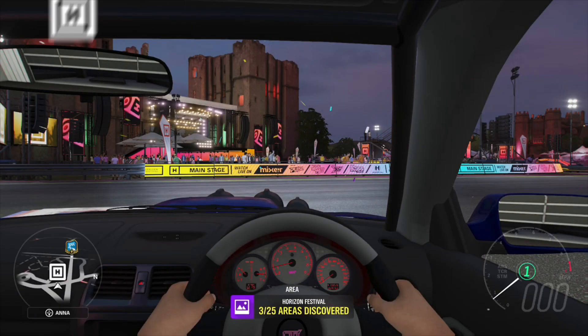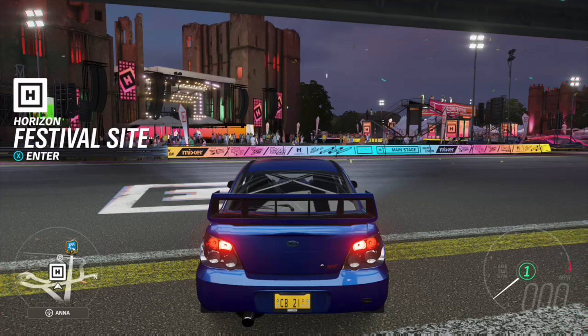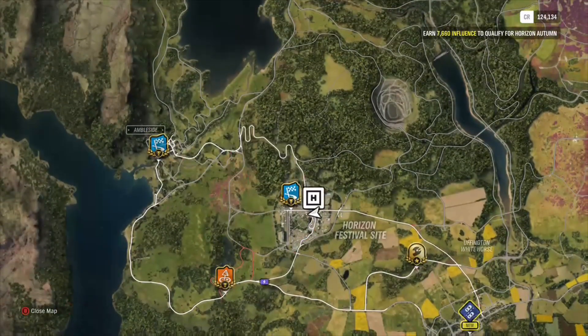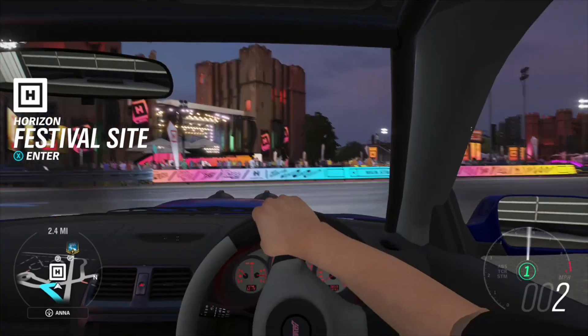Alright, here we are guys in our Subaru Impreza. We're currently at the Horizon Festival site. Let's look for a race - we did those races and we got a new one here. We got street racing, so let's go to street racing, guys.